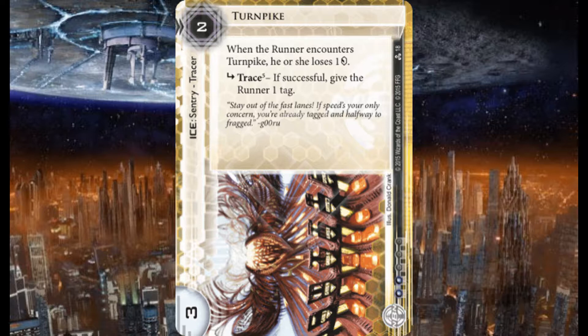Everything I've got here is set up so that when the runner hits my ice — unless they're completely bypassing it — something happens immediately. Data Ward: pay three or take a tag. Quicksand just gets stronger every time they encounter it. Authenticator: take a tag to bypass or pay more to break. Tollbooth: pay three or end the run. Data Raven: take a tag or end the run. Turnpike: automatically lose a credit. So they're either losing credits, taking tags, or making my ice stronger.